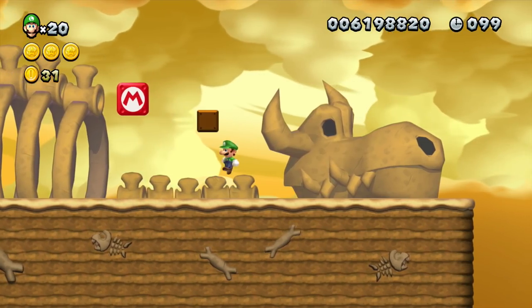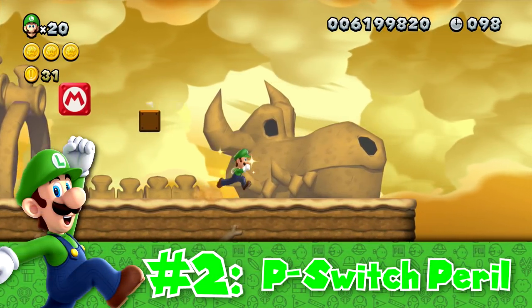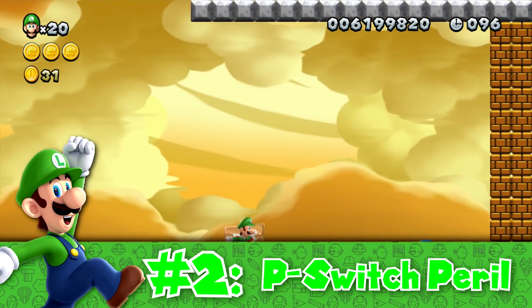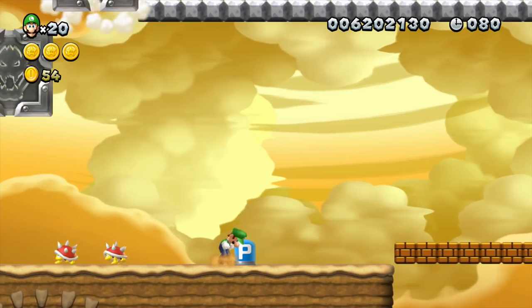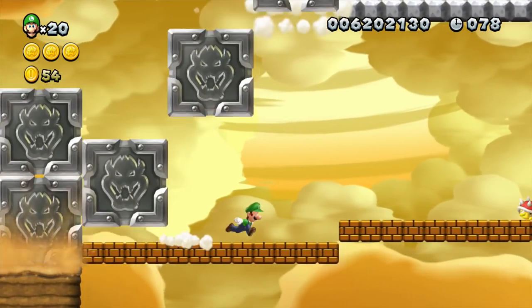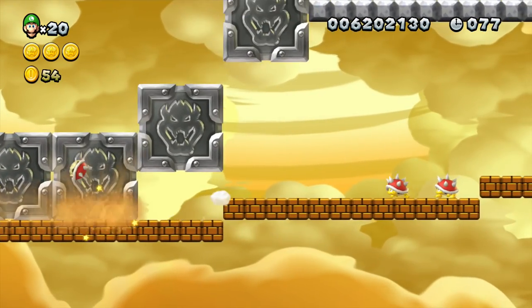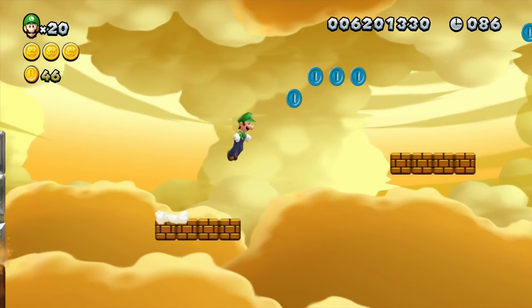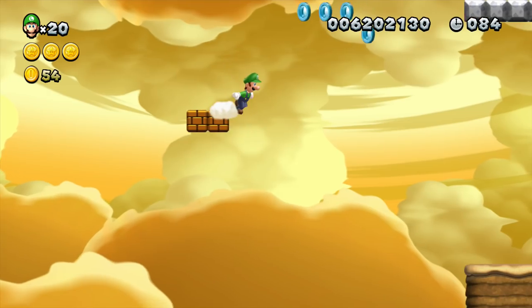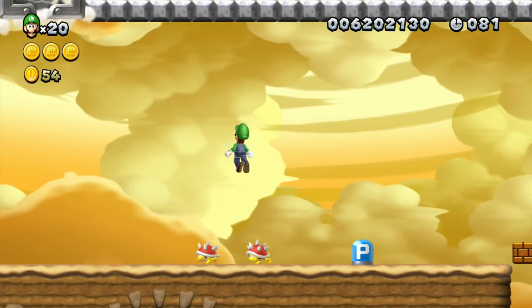At number 2 on our list, P-Switch Peril is an unnecessarily rough and tight speedrun course which throws tons of obstacles at the player. Even the most minor slip ups or mistakes here can immediately cause you to fail and start over again. You'll be dying here a lot — a whole lot. Let me explain what's required of you for this level so that you can get a better understanding of why it's so difficult.